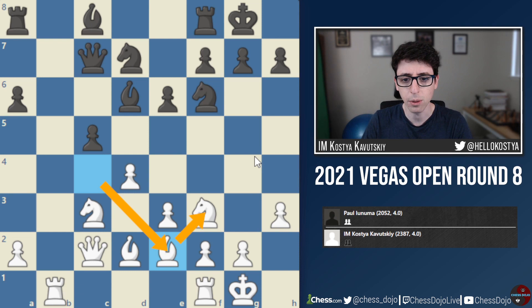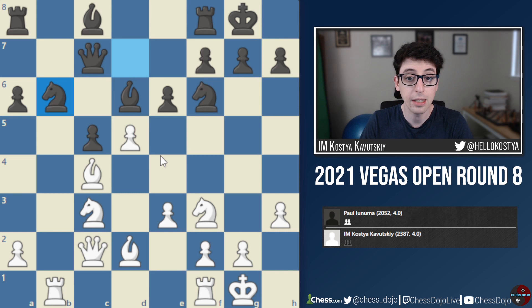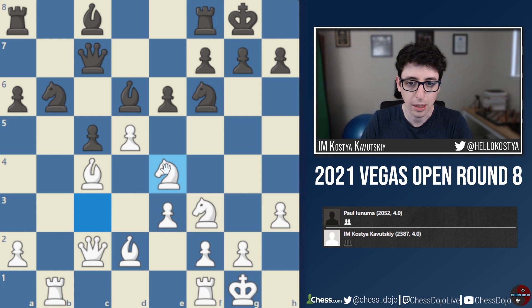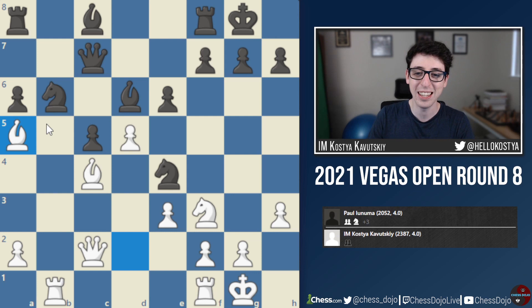Apparently I could have made the move d5 here — there are actually a couple of ways for white to get an advantage, and I definitely mis-evaluated both. I didn't consider d5 at all because of the move Nb6, and d5 is not good if white doesn't see the right response on Nb6. What you have to see is Ne4, which the engine finds very quickly — it doesn't look like anything special at first, but after Nxe4 the real point is that white has to just ignore this and play Ba5, pinning the knight on b6. These are engine moves — there's no way you could find this over the board, but it's a very cool idea.